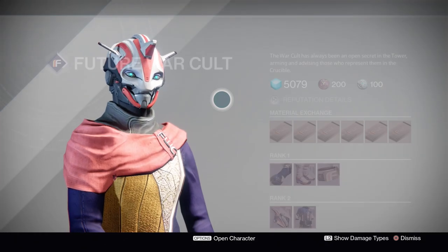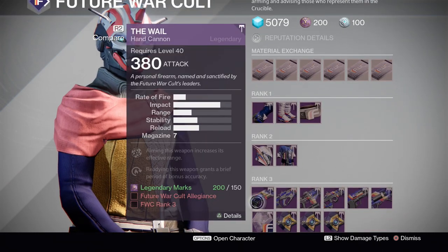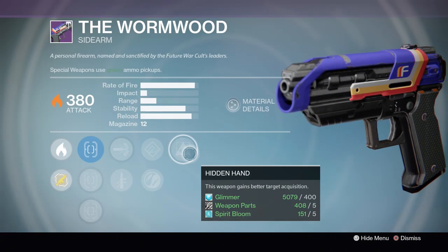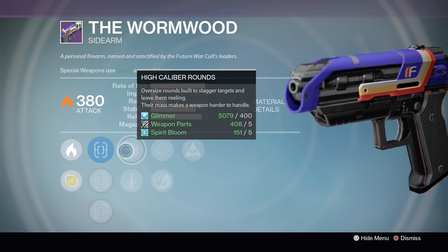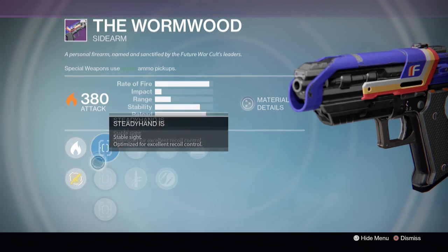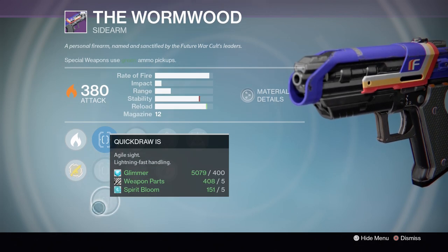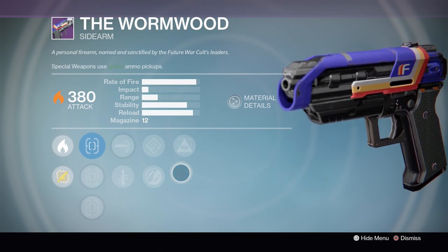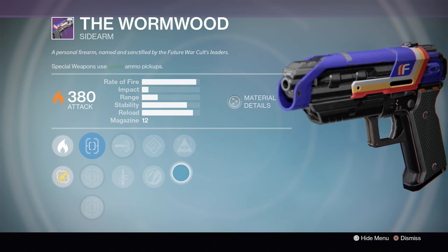Now Future War Cult is up next and they have got a couple of weapons we need to take a look at. Starting off with the Wormwood — everyone knows this is usually a great roll. We got Hidden Hand, Hand Loaded, and Zen Moment — go with the Hand Loaded. High caliber rounds, perfect for the stagger. Steady Hand Sure Shot with the best sight in the game, and Quick Draw. Another God Roll Wormwood. If you don't have one by now, if you need a good sidearm, make sure you pick this up.